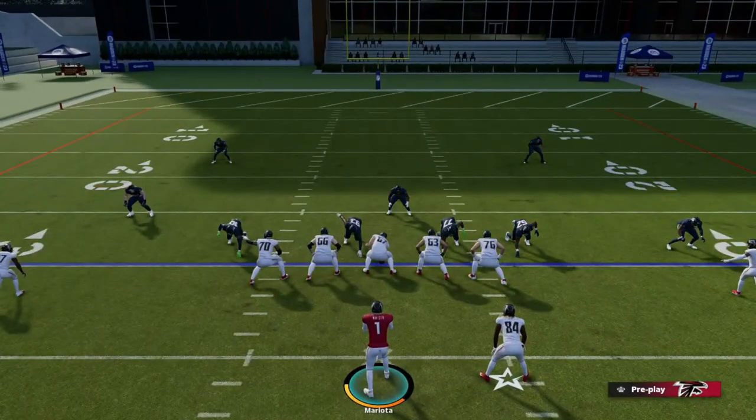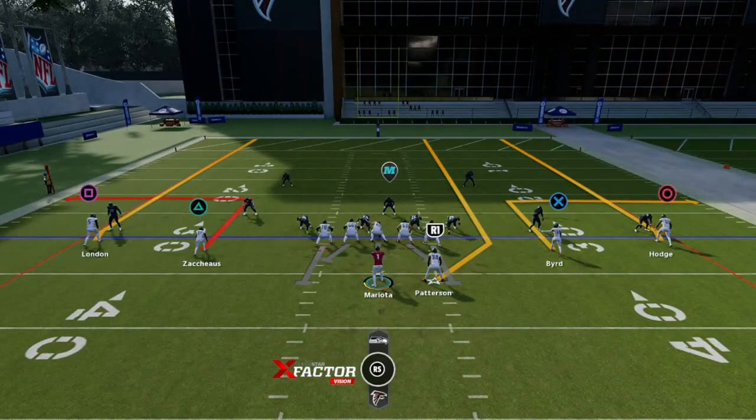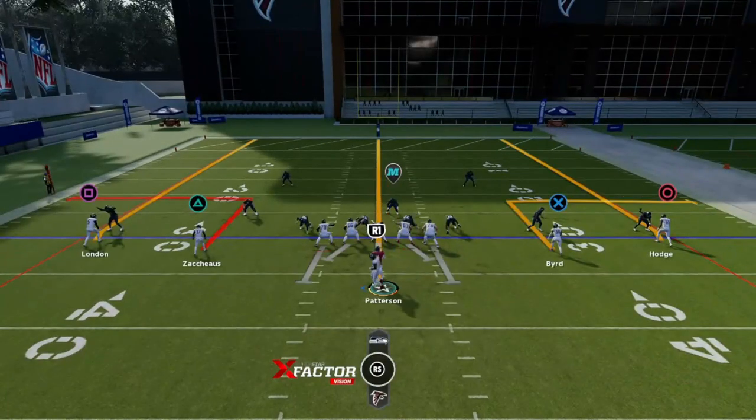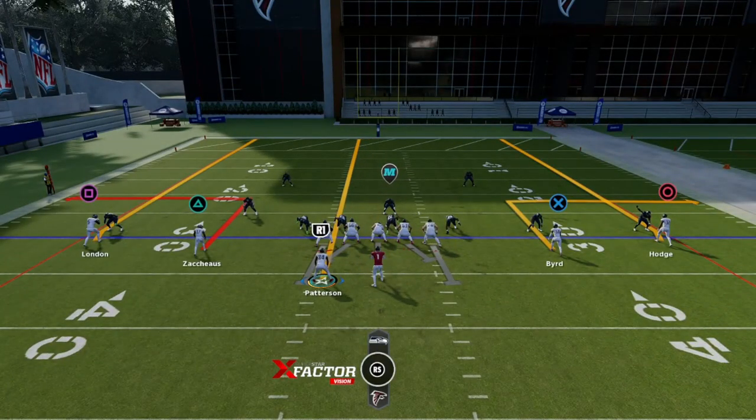Before, you would literally just run a streak out of the backfield — that has changed. As you can see, the angling of that route is completely different now. There's only one little small thing that you need to make this route work like it once did, and all that is is motion that running back. That's pretty much it.